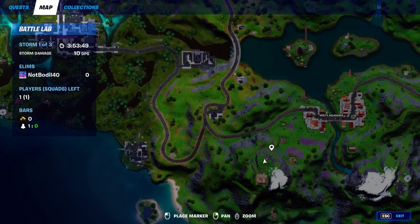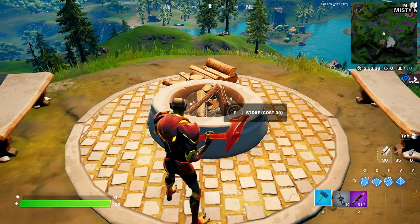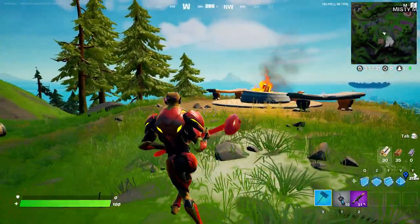The location is exactly right over here. There is one more campfire in case this one has been destroyed or something — you can go right above Misty Meadows, where you have another campfire location. All you gotta do is basically light the campfire and hit them with the dance move, and that's about it.